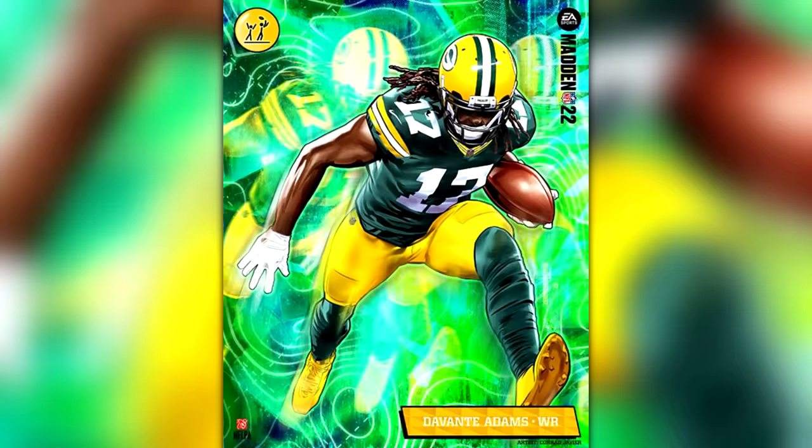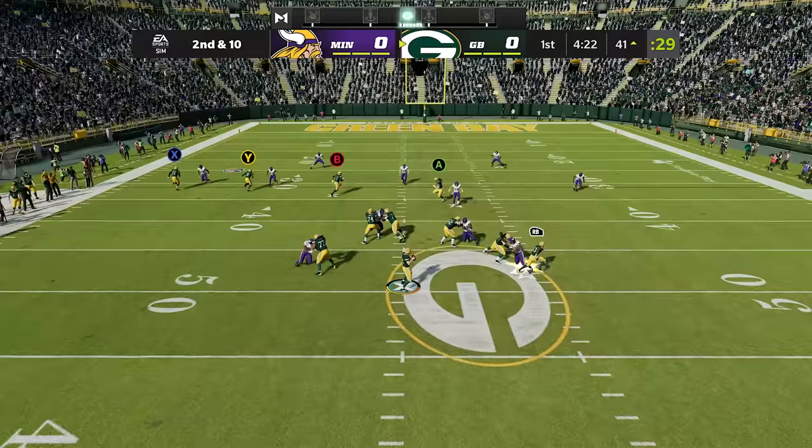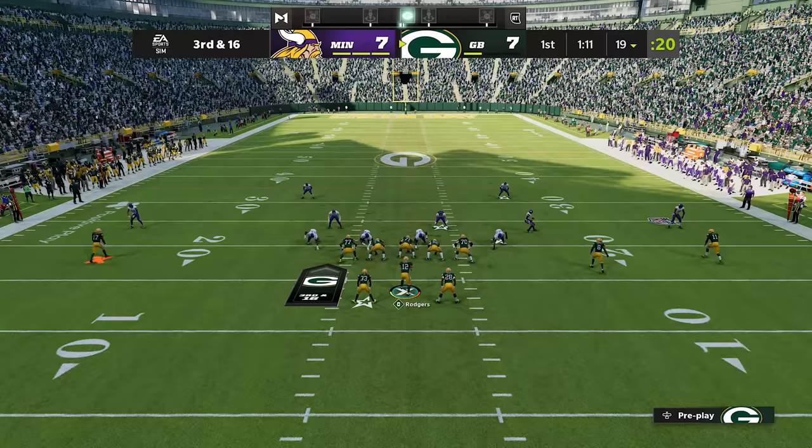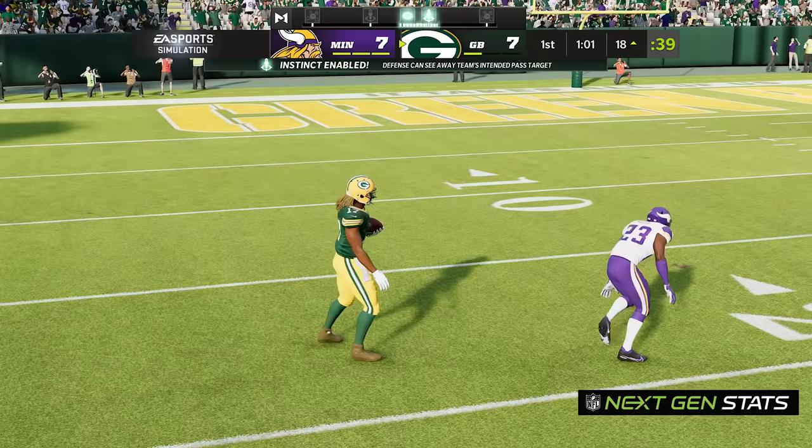Davante Adams' X-Factor is Double Me, which allows him to win aggressive catches versus single coverage. To get him into the zone he needs two receptions of 20 plus yards through the air, and that's pretty easy to do with the 99 overall wide receiver. He's in the zone, he's one-on-one — you better put a second guy on that man, because if not he's going up over you for an easy catch. You gotta double team him.